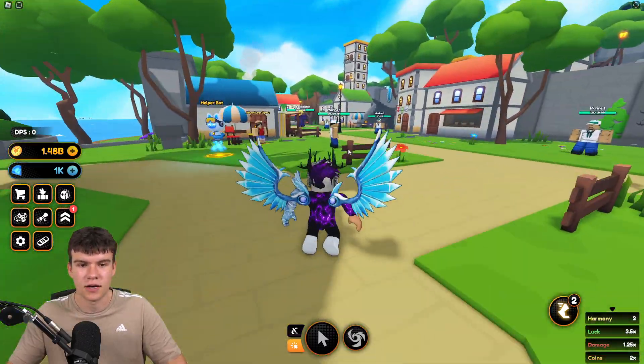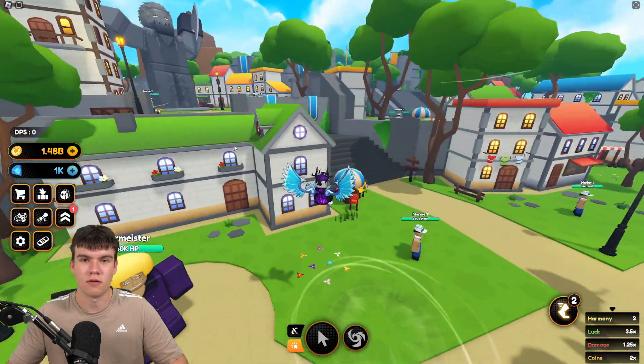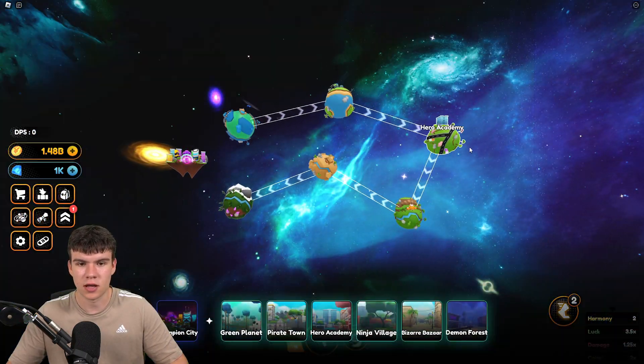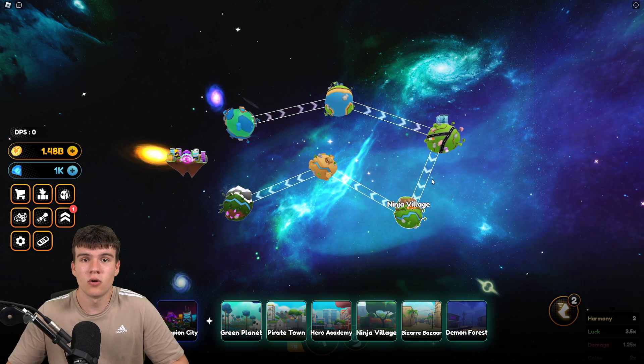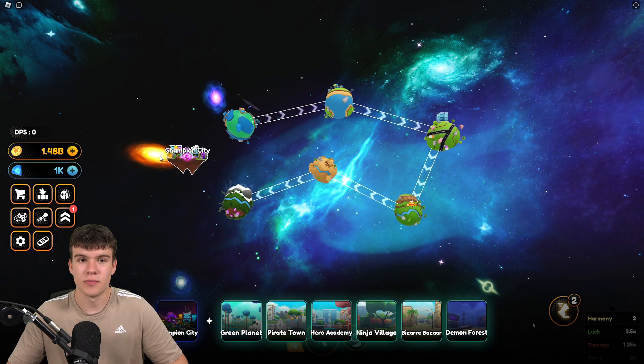So how do you guys get these fast? Well, you go ahead and get these talent tokens from the magic spirits that spawn around the game. Keep in mind, these do not only spawn in the world I'm in right now. They can spawn in Hero Academy, Ninja Village, Bizarre Bizarre, and Demon Forest — they can spawn in all worlds. Some worlds are better for finding them than others.